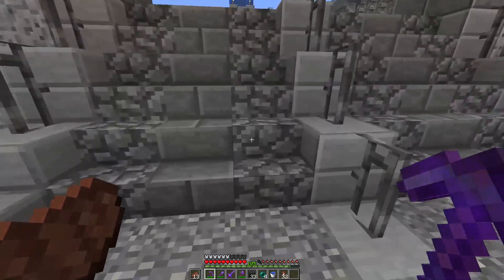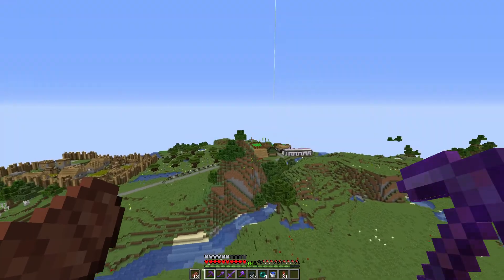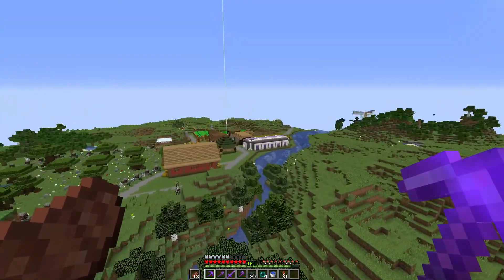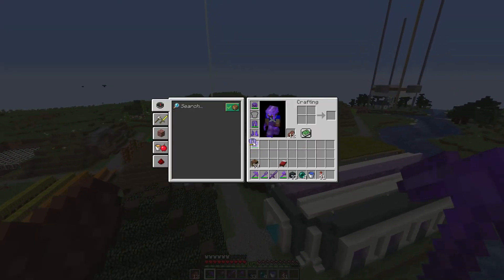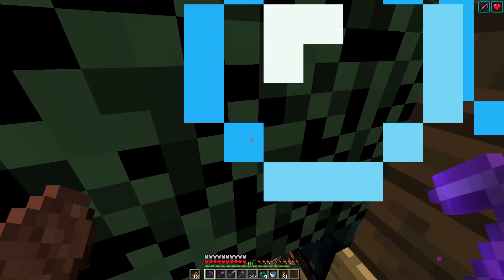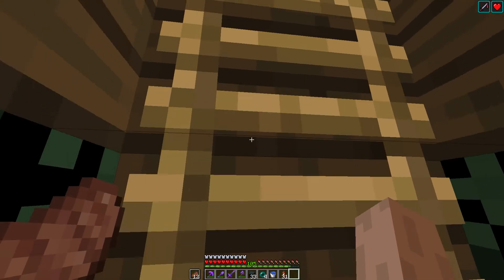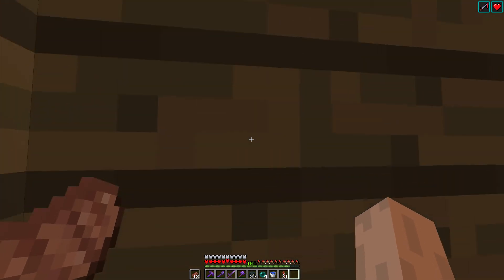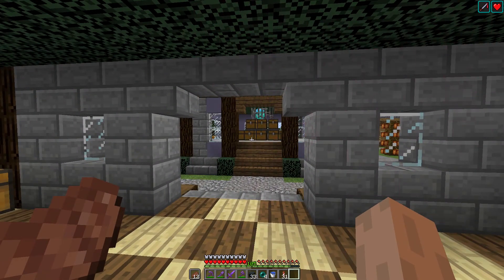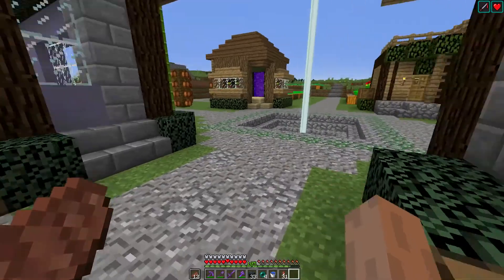Let me just double check my list. For 1.13 we need blue ice — I don't think I've got any. I think I had blue ice on the old Cape Cod SMP, but I don't have any here. I think you can easily make it using compressed ice. Boom, blue ice. So that's another item ticked off the list. You might think it's a bit easy, but then you get to 1.16 and there's netherite stuff — we need a netherite block, and all sorts of stuff basically.